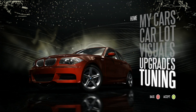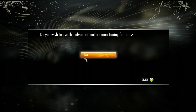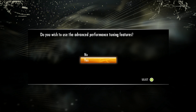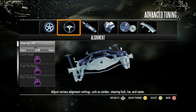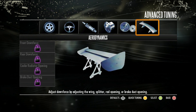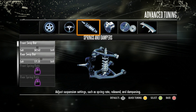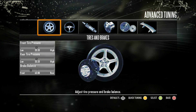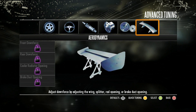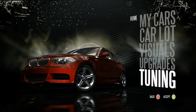Now that we've covered upgrades, there's also a Tuning option. You'll be asked whether you wish to use the advanced performance tuning features. If you choose yes, you really need to know what you're doing — you can tune the car for whatever kind of racer you are, such as optimizing for faster acceleration off the line. However, if you don't really know what you're doing, it's better to leave this menu alone entirely.